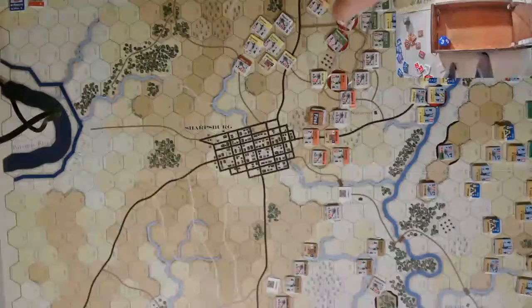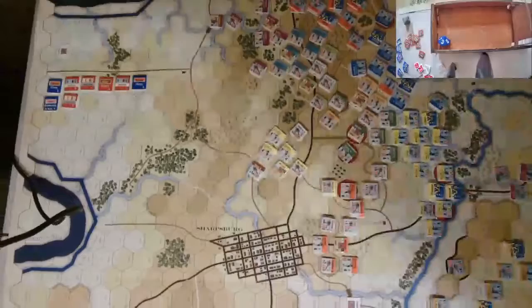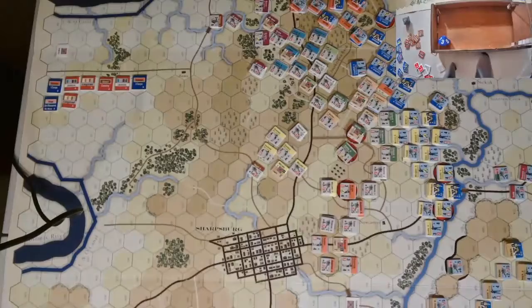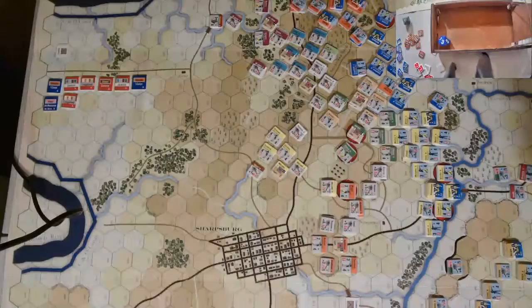That'll do it for the artillery. Anderson is done. McClaws is in good shape back here. Hood to the north is in good shape too — they've recovered and they don't really want to attack, so we'll just let them go with that. It's a really tough position as the Union starts losing more and more units to artillery fire to actually get anything going.